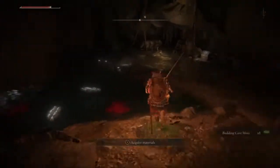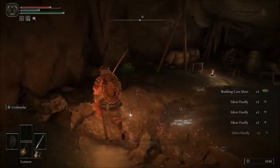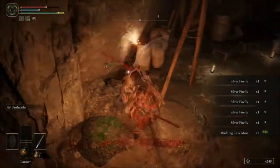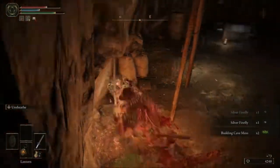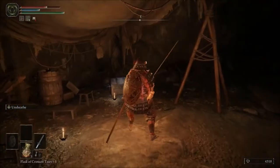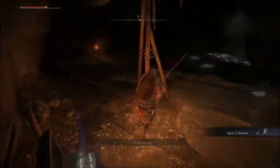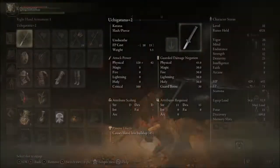The first thing he's going to want to do is retreat. You come in here, you can get some more budding cave moss and some silver fireflies. Watch out for this little enemy — it's actually kind of funny. If you're not paying attention the first time you come in this cave, they will jump on you and spook you. It actually gave me a jump scare. And then you'll get this Spear Talisman, which is actually going to increase your damage.